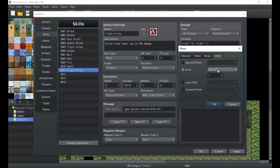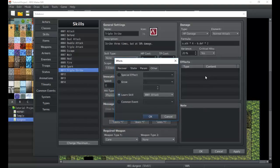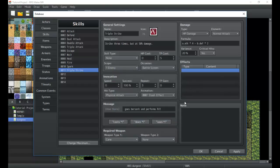Special effects include Escape, which makes you leave battle. Grow is mainly for items and permanently increases a stat — be careful not to let it scale or you can cheese the game. Learn Skill lets a skill teach you another skill. Using common events, you can make a skill disappear and then return after being used a certain number of times, or have a book teach you skills for a limited time. Common events can do a ton of stuff to make skills super unique.